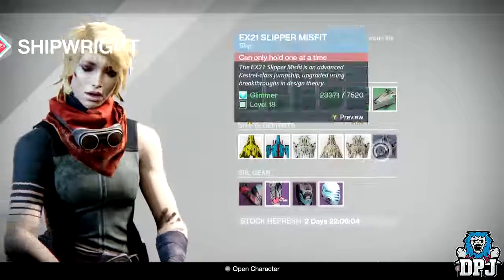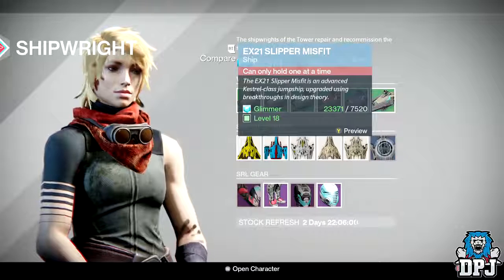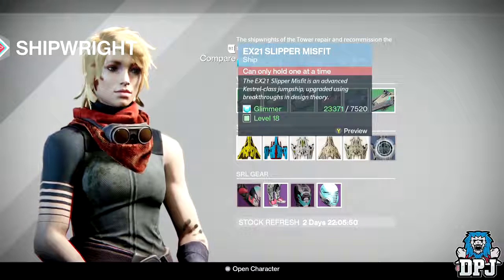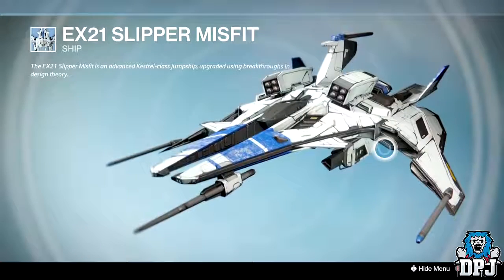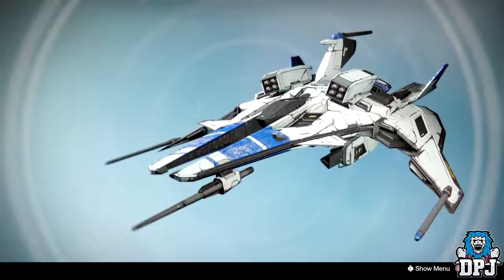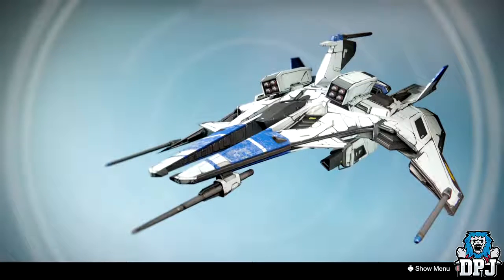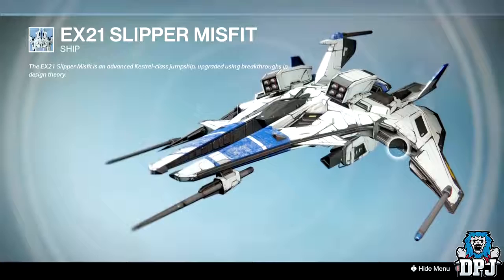It is called the EX-21 Slipper Misfit, and it's a rare ship — and when I say rare, I mean extremely rare. You won't see anybody with it. I'm the only person I see rocking this thing. And there's no excuse not to get it — it just looks absolutely incredible, so badass, and when you see it in orbit flying down it just looks so unique it's unbelievable.